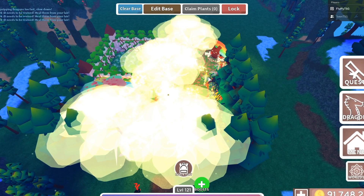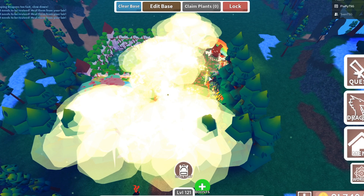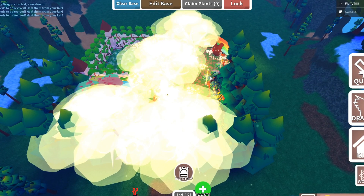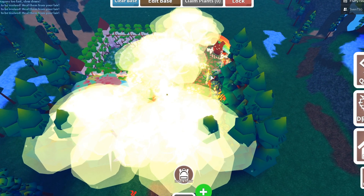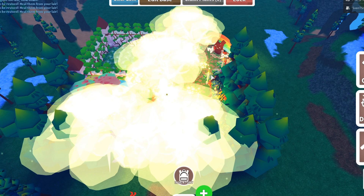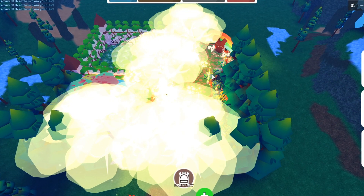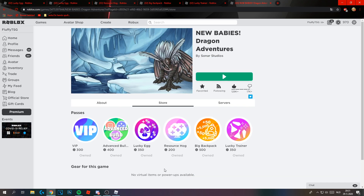So if you want a base that looks good, I would recommend this game pass. You also get a bigger plot, which is really useful if you are making a farm or need more space. Basically this game pass gives you a bigger plot and the ability to place stuff inside of each other. If you combine the bigger base and VIP you can get a lot of experience. I'd recommend this for only 400 robux.